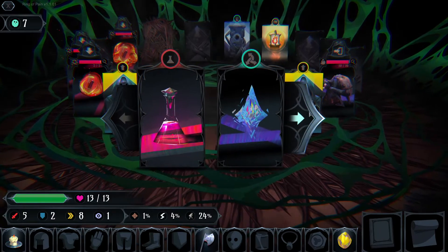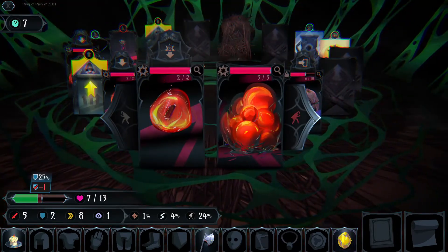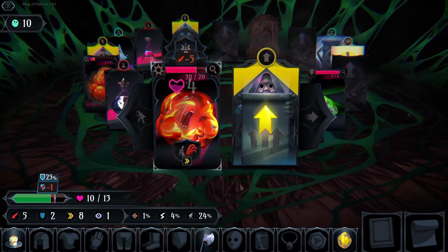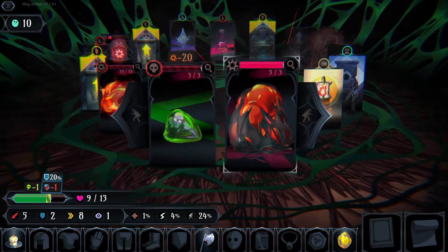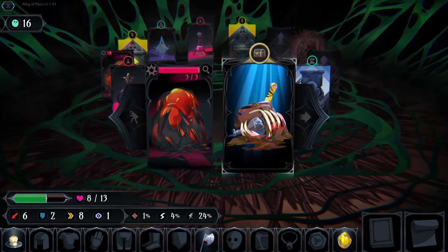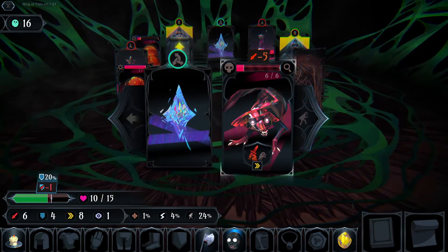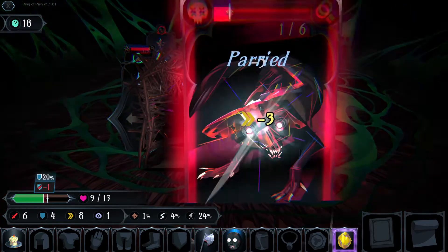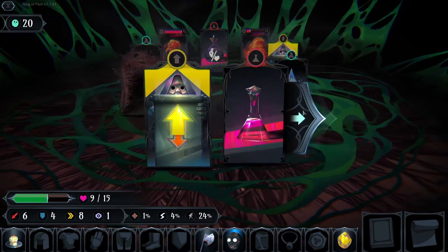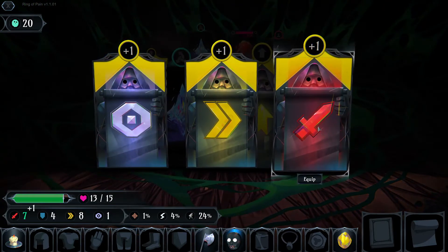We've got a scrounger on the right and a couple fire beads on the left. I'd like to take this guy out — give me your potion, thank you very much. We'll take a little damage from that poison but that's alright. Let's increase our attack here. This early blue item means range creatures won't attack you; range creatures are quite the annoyance and there seem to be an abundance of them, so anything that gives us defense against them is definitely something we want to pick up.